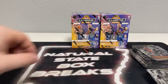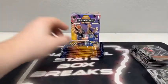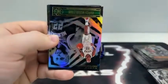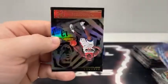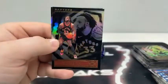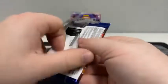That takes us to blaster box number four — 72 cards left to go in the break. Pack number one: we start with DeAndre Hunter, Chris Middleton for the Milwaukee Bucks, Emerald of Anthony Davis — he covers up the Instant Impact of Cole Anthony. Thomas Bryant, Gary Trent, and a rookie card of Devin Dotson for the Chicago Bulls.